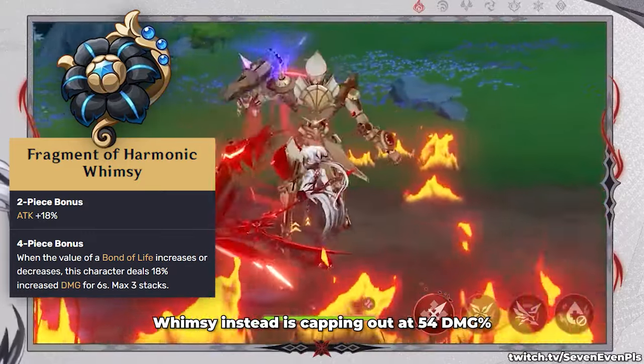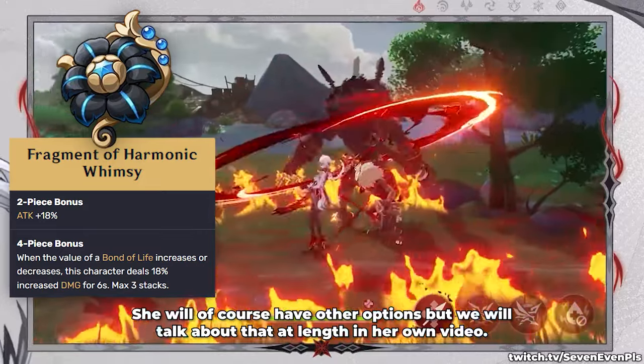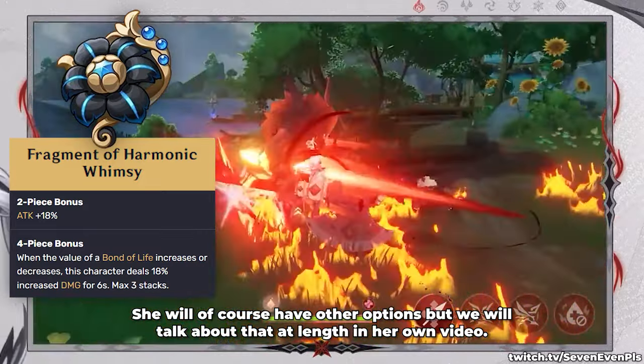Whimsy instead is capping out at 54% damage and also buffing her skill and burst. She will of course have other options, but we will talk about that at length in her own video.